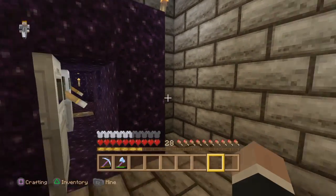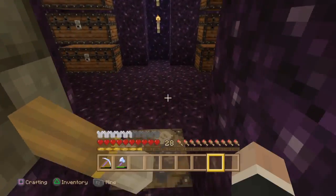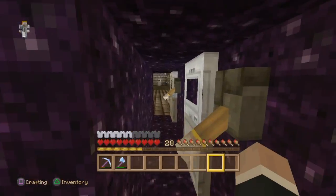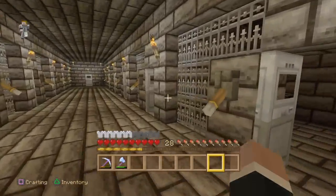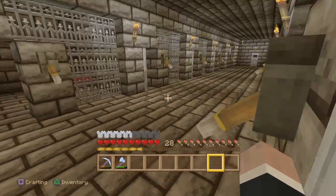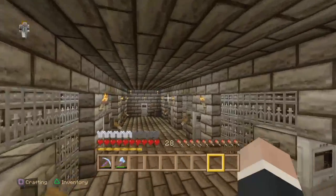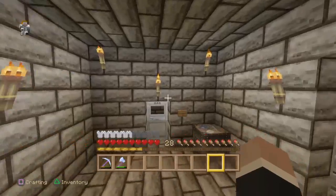Let's get started down here. So this is a vault, as you can see, or whatever. Kind of a bad place for a vault, but these are like jail cells. You can lock it from the outside and no one can get out — you take the privileges away so they can't mine blocks.